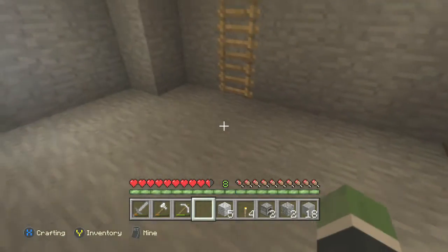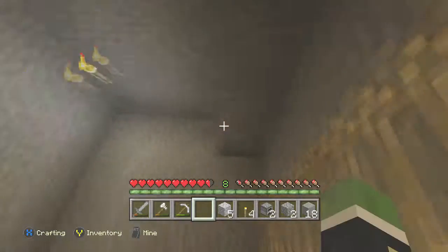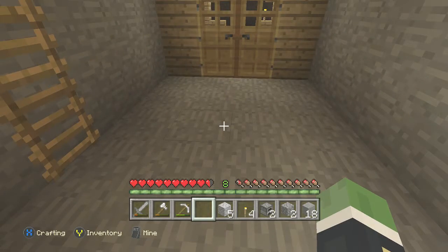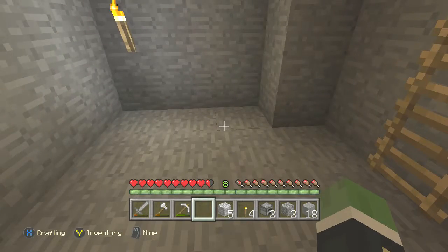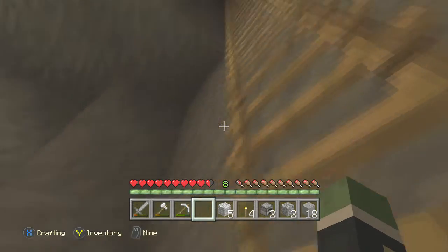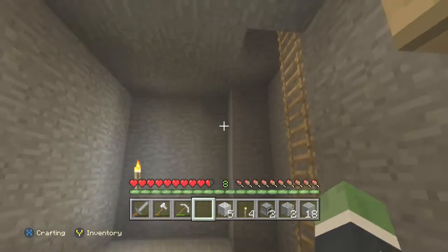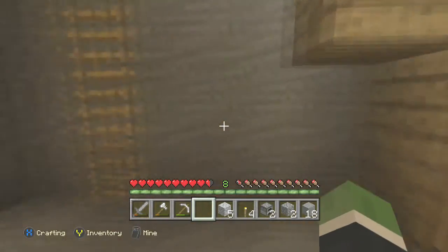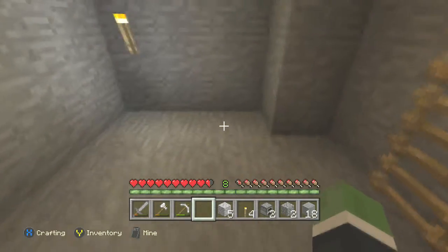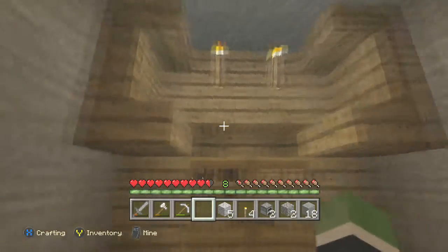So I wanted to take you guys through my little house that I am currently building slash have built. Starting off, this is like the main little lobby area, and this is the ladder going all the way up to the top where I go out there for hunting mobs to get bones or whatever I need. That's also how Pepsi and Taco are going to get inside. I'm not done with this base by any means — I'm going to make it super cool, bigger, and more exciting. Right now it's just stone.